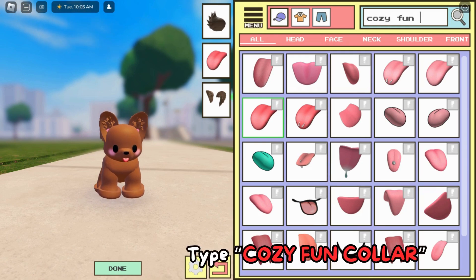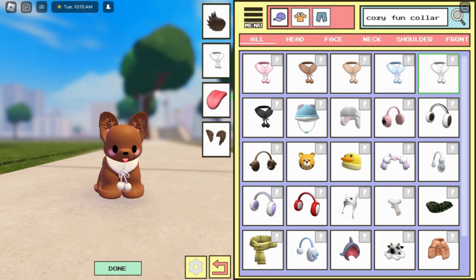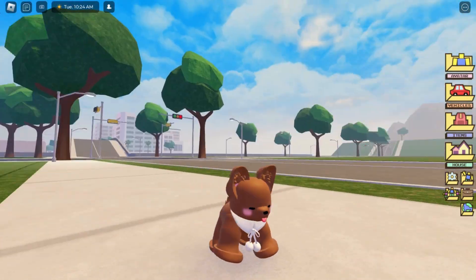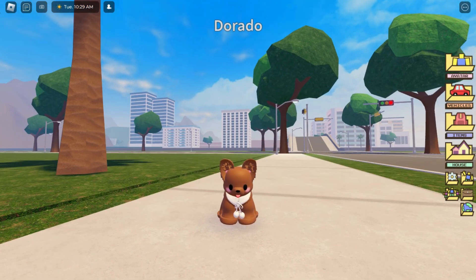Now we're looking for 'cozy fun color.' In cozy fun colors, select the first or last white color. You can see the reflections — see how cute my brown teeny dog has become in this video.